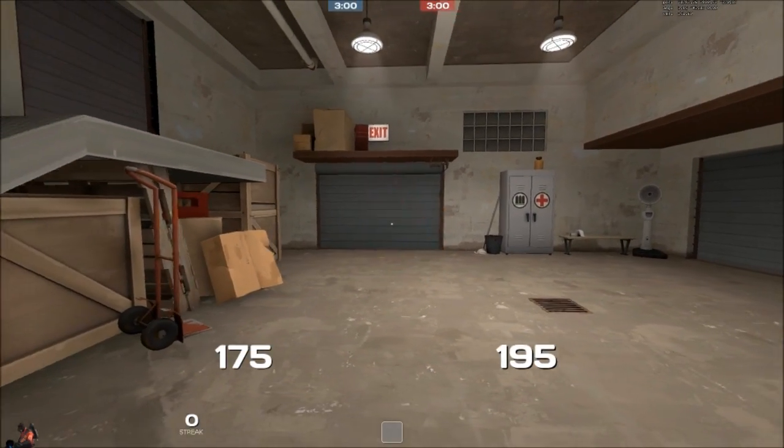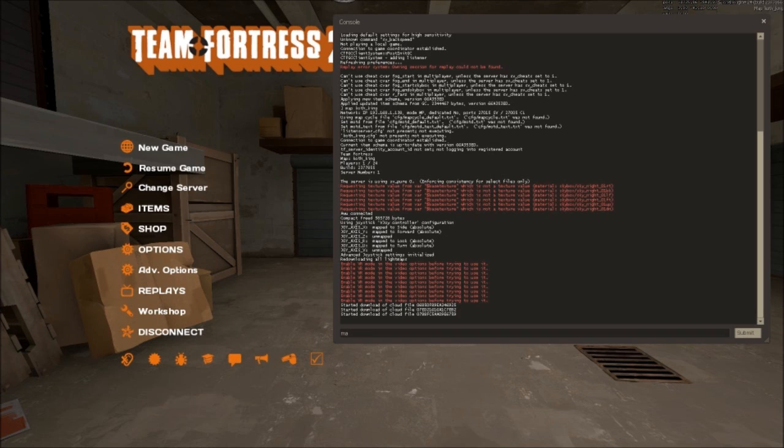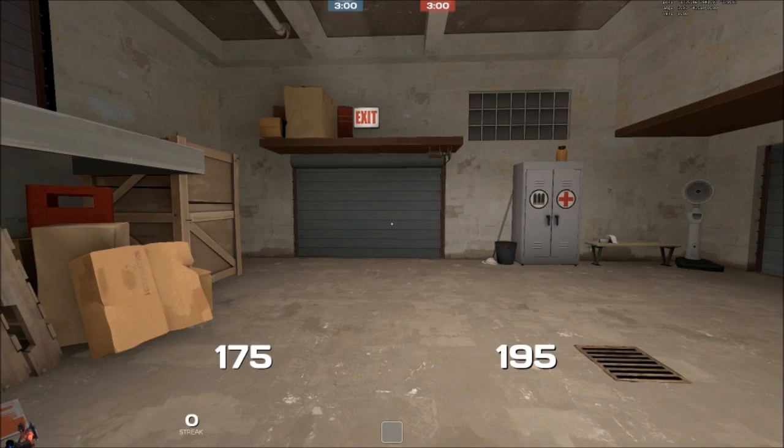You might want to test this on your own by going to the console — if you don't know how to do that, go to Options, Keyboard, Advanced, and then enable it. Then you'll type in 'map' and then whatever map you want. I prefer King, it's just my favorite map, whatever.